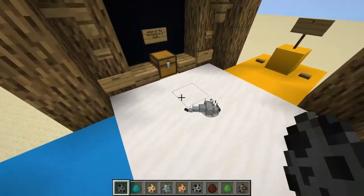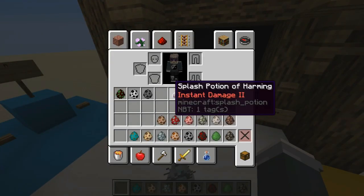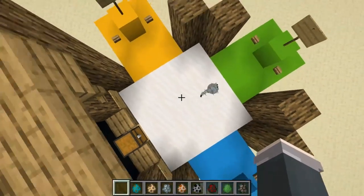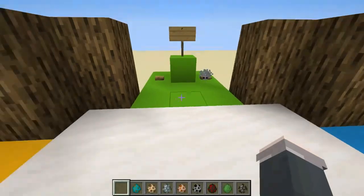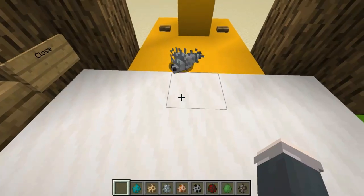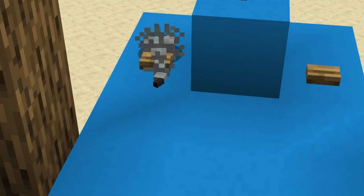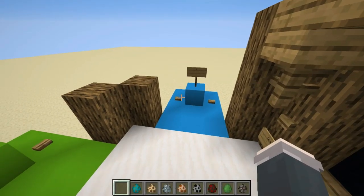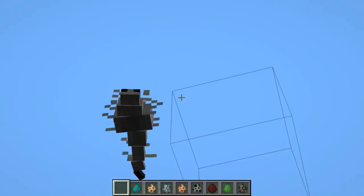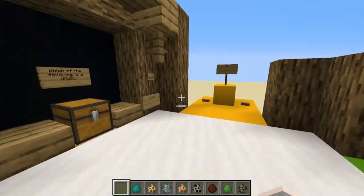Silverfish, this is a test of your grammar. You must choose which of the following cells contains a vowel. Best of luck to you — and I have the harming potion just in case you don't want to comply. He goes right for the F... these silverfish never make up their minds. Five, four, three, two, one — congratulations, you got the first question correct! Very well done, Mr. Silverfish.